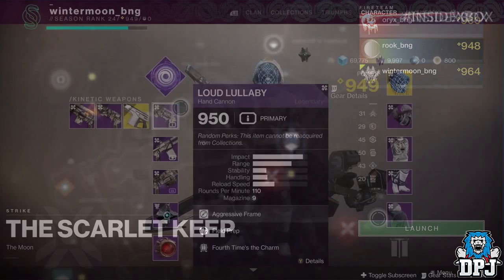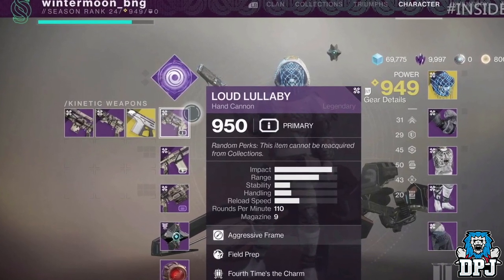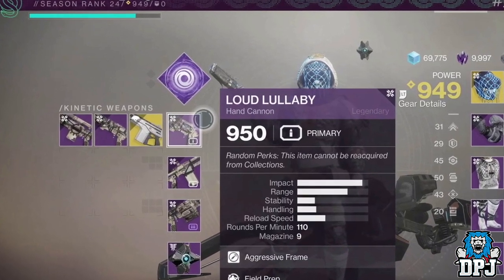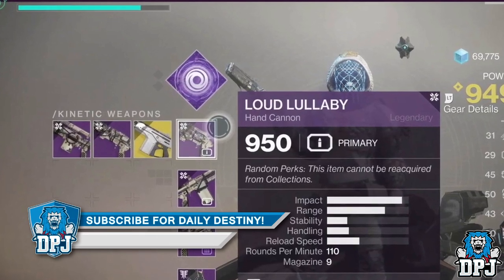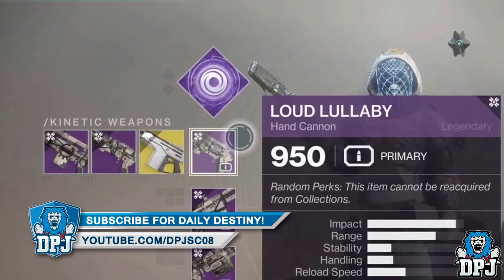The last thing to cover: we get a quick glimpse of the Monte Carlo exotic here in the Hunter's inventory. We all knew it was returning, but here is our first glimpse of it inside the inventory in-game. Besides that, we didn't get much more information — it was mainly about the finishers and how they impact us as players.